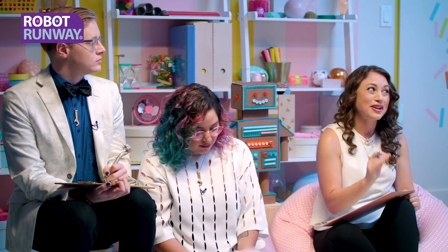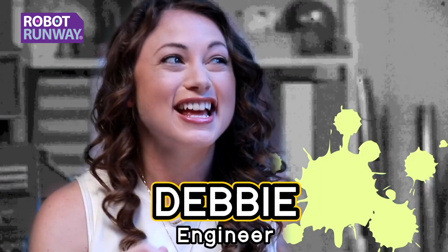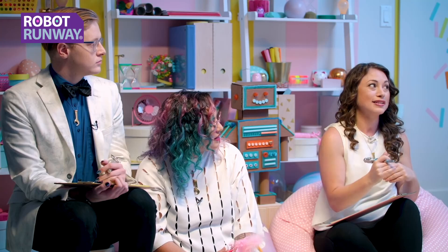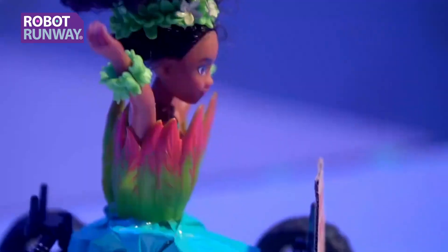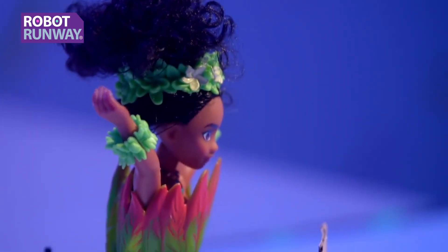Kyra, what I noticed that I really love about this robot is it looks like you actually hacksawed Moana in half. By removing her legs and just putting half of her body, it's gonna make the robot itself a lot lighter, which means it's gonna go faster. I don't know how the other robot is gonna compete against your speed. Style-wise, I think she's a really strong competitor. And I like the finishing touches that you did with the movement of the water.